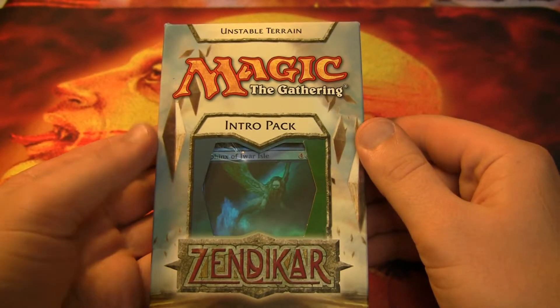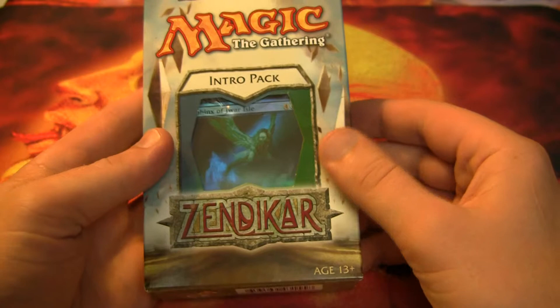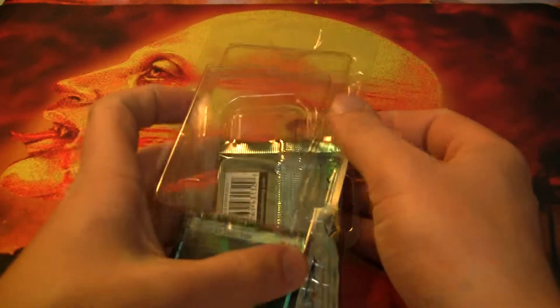Back with another Legacy Pack opening here, this time a Zendikar Intro Pack, Unstable Terrain. It's got a 60-card deck and one booster pack of Zendikar with one full art land in there, just like the Worldwake, but the rest of the lands in the deck are actually more rare than the full art lands, but not nearly worth as much.